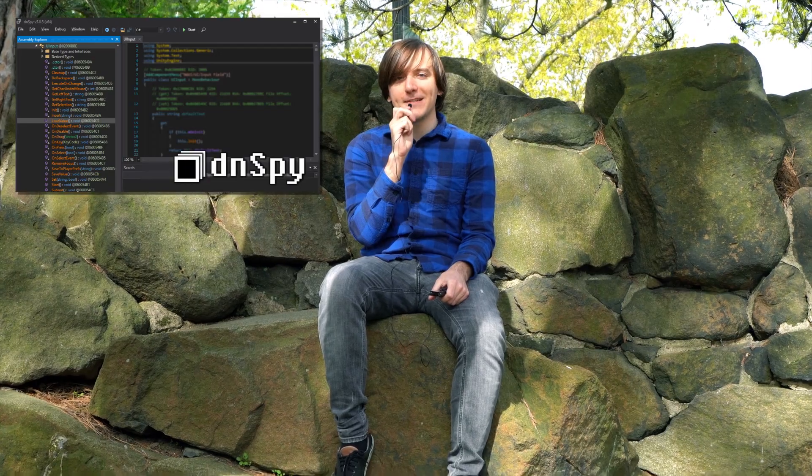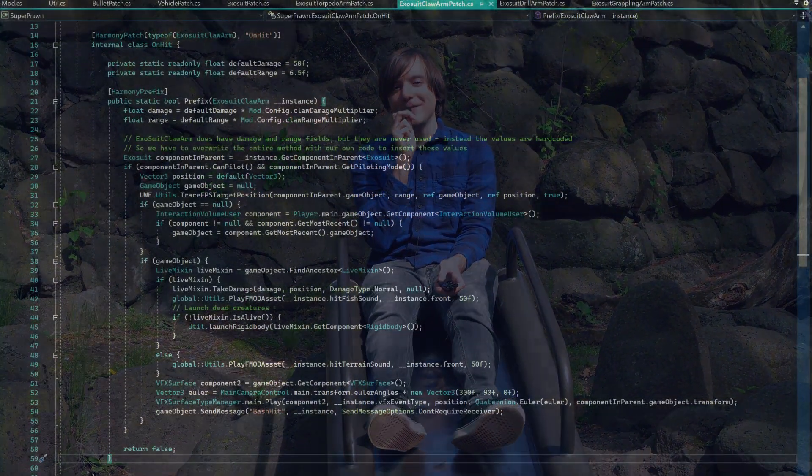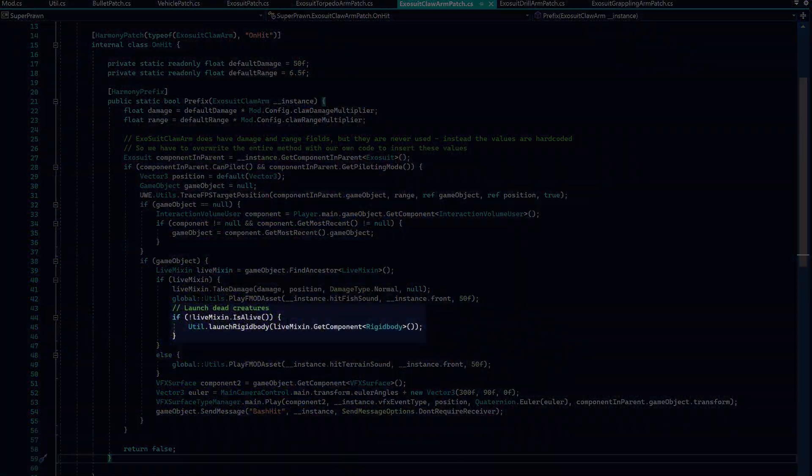With that step out of the way, I can use a program called DNSpy to decompile those DLL files and look at the game's actual code. I find a function I want to patch and get to work. For example, here's some code I use to patch the claw arms on-hit function — I override my own damage and range values, patch it on top of the original code, and it's working in the game. I also added the ability to launch ragdolls when you hit them. That's three major feature changes, all by changing one function the developers wrote. I am glossing over the hours of testing, research, and constantly restarting the game to get everything working — it's a ton of effort, but it's surprisingly fun working with all the game's code.